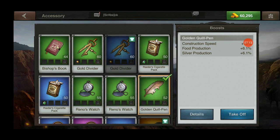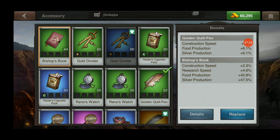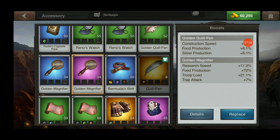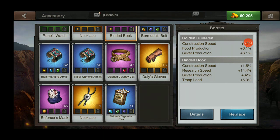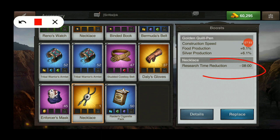Instead of these construction items, let's put some research items in. Our binded book at green quality has 4.6% research speed. The golden magnifier at blue quality has 8%, and at purple has 11.2%. A binded book in purple at level 5 is 14.4%. You don't really want to use items that give a reduction in minutes, because as you advance and get to your nines and tens in research, eight minutes is nothing off a 500-day research.